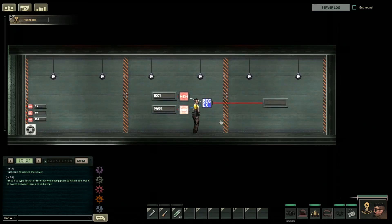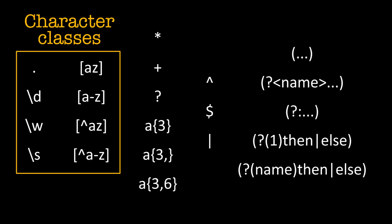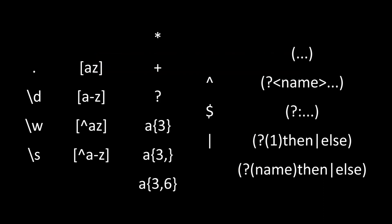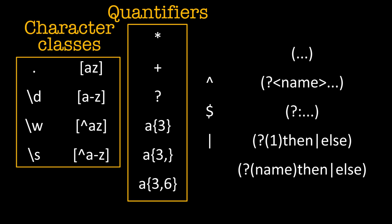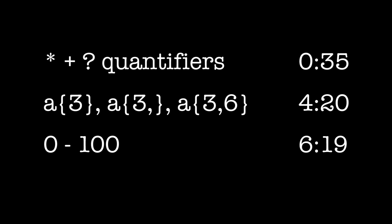My name is Rushcode and welcome back to part 2 of learning how to use regex in Barotrauma. In the previous video we talked about character classes, what regex means, and some websites you can test this on. Today's video is about quantifiers, but it is also good to know how to combine them with character classes, because one of the most common uses for regex in the game is finding a range of numbers, like between 0 to 100. You can also skip straight there using the timestamp if you already know these basic definitions.